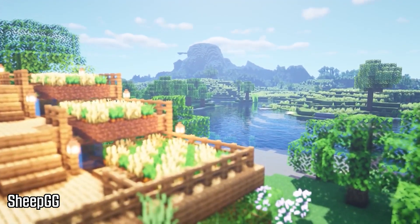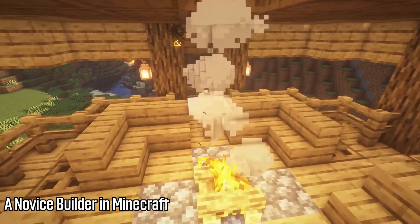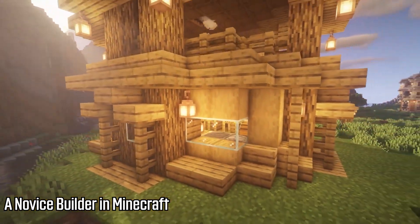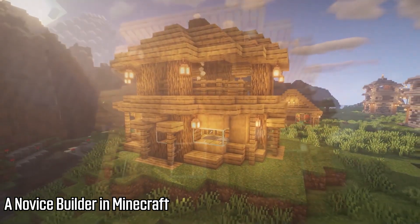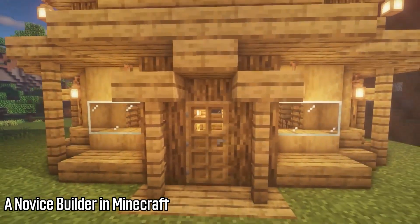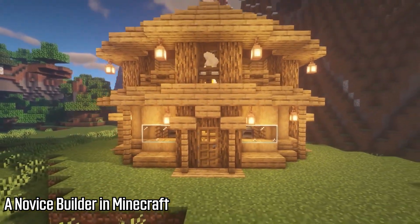The next creator we have is Novice Builder in Minecraft, who builds a lot of different starter houses and base types. This is one of my favorites. It's a circular design — very simple but looks very nice. It utilizes a lot of oak basically throughout the entire build: logs, stairs, slabs, all different types of oak. I really like the way he used the stripped oak.